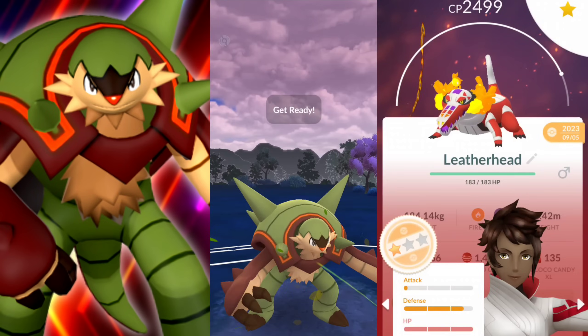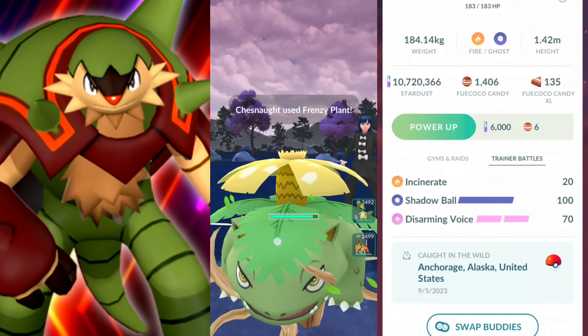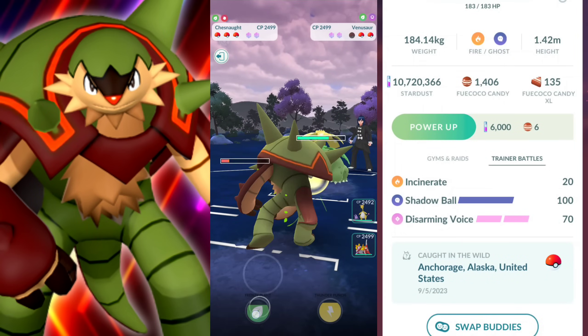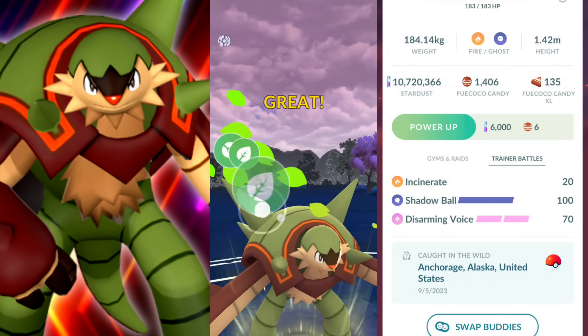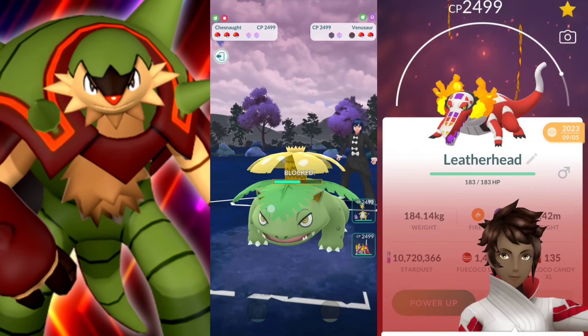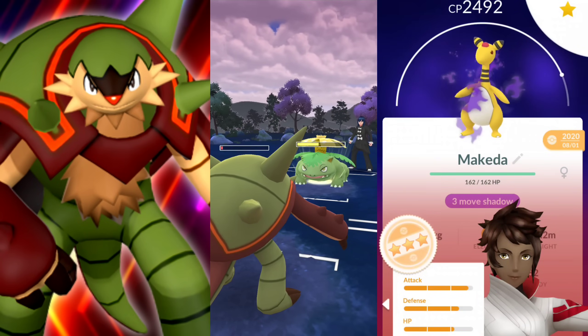A Grass-type and Fighting that can take out those Fire-types. Pretty awesome. So let's see what we have here - we're going to be pairing it up with Skeledurge and Shadow Ampharos. This is a different variant of the last team because we do have Smackdown this time, but essentially the same team.